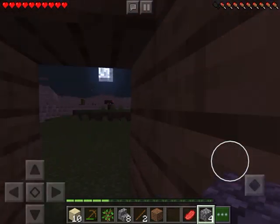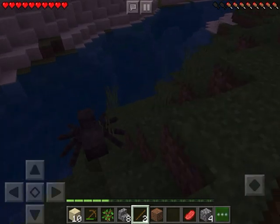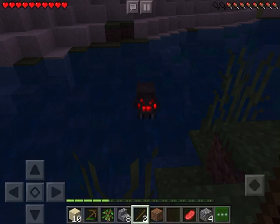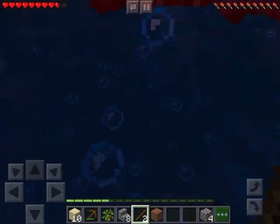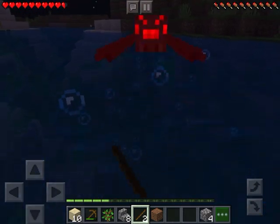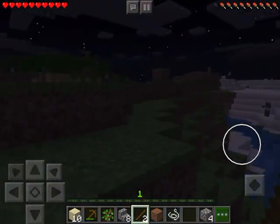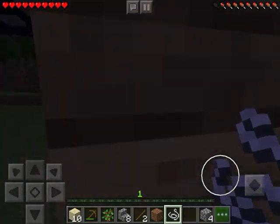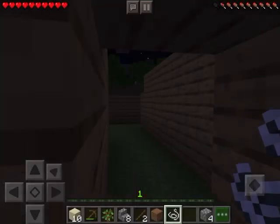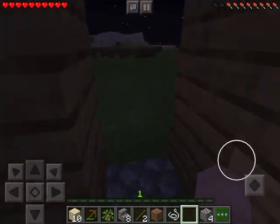I think it looks good. I'm gonna go kill this spider. Yes! I'm gonna fight it — I have so much experience. Alright, now we got that. So we got string, it can be used for a bow and arrow.